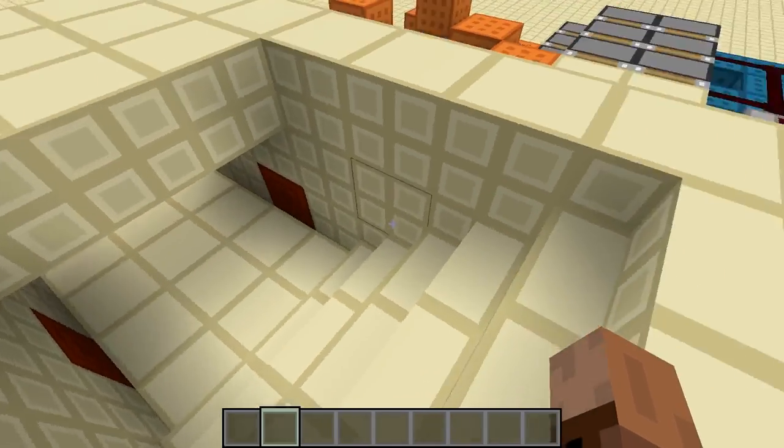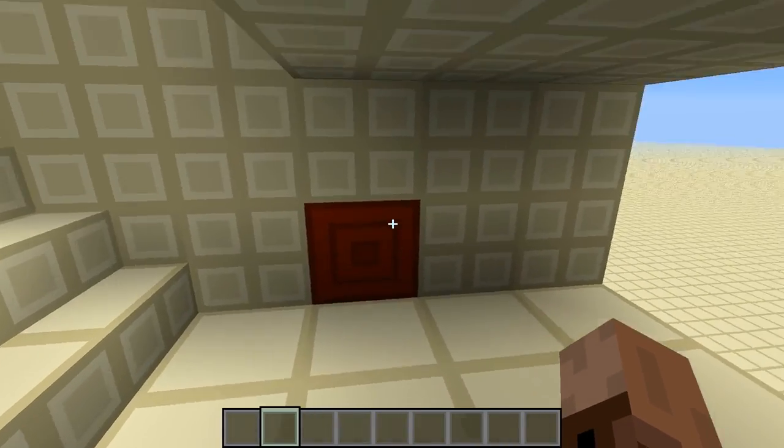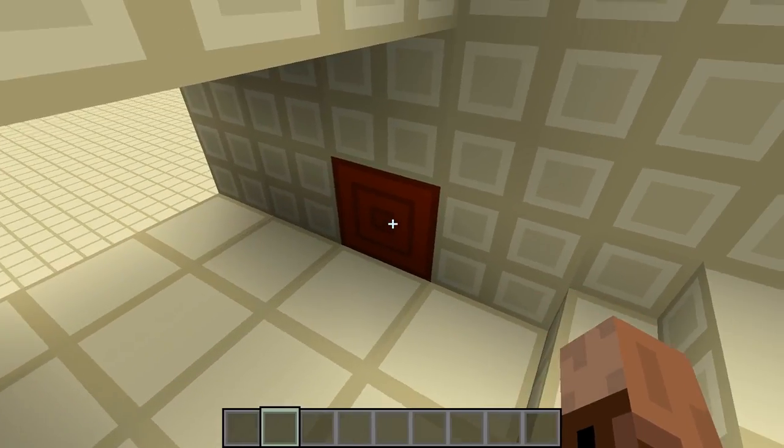Obviously, there are no visible pistons in the sidewalls anywhere here. The only visible redstone component is this block. This one is actually completely optional — I have it there for the sake of symmetry, but it doesn't actually do anything.